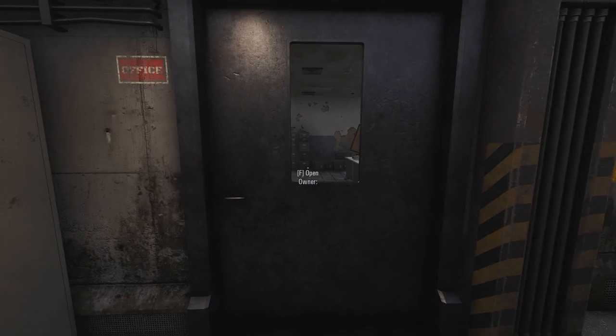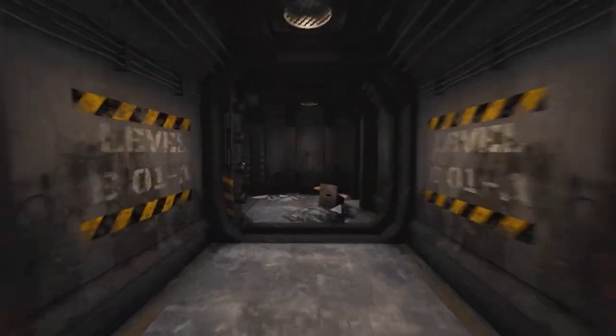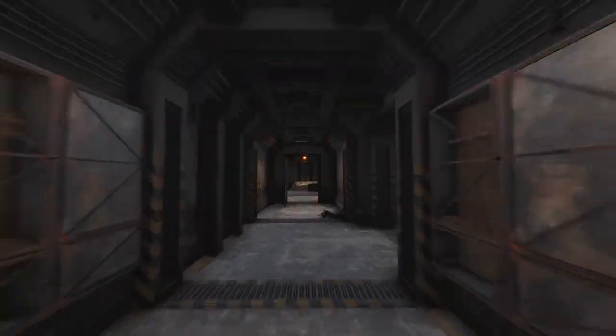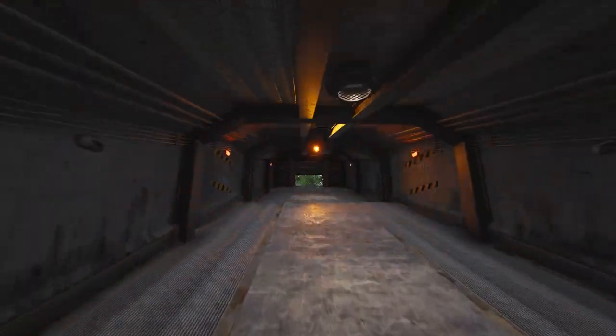These offices actually have a good chance of padlocks — you've got to look at every box, every filing cabinet, and every desk. If you time it perfectly you can get out of the hatch, but I personally prefer going out of the bunker door. If you have to go through the hatch, good luck — the bunker door is the easiest way out.